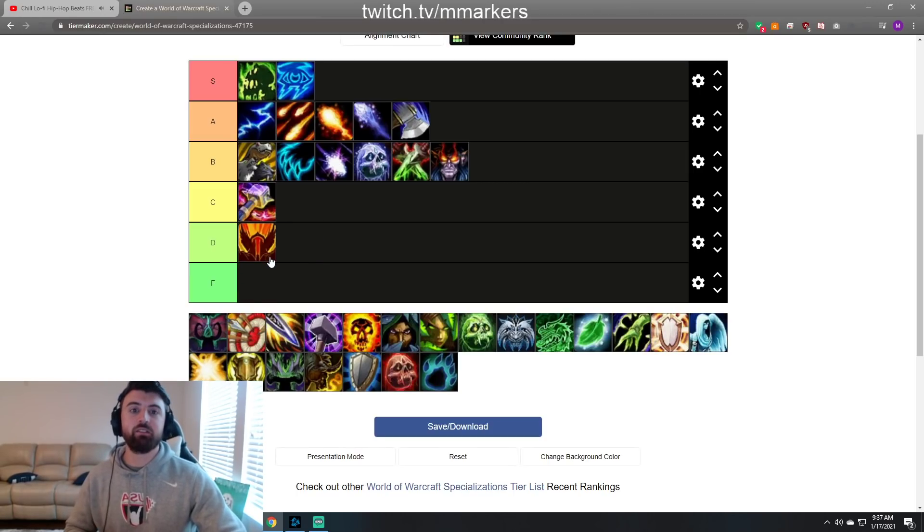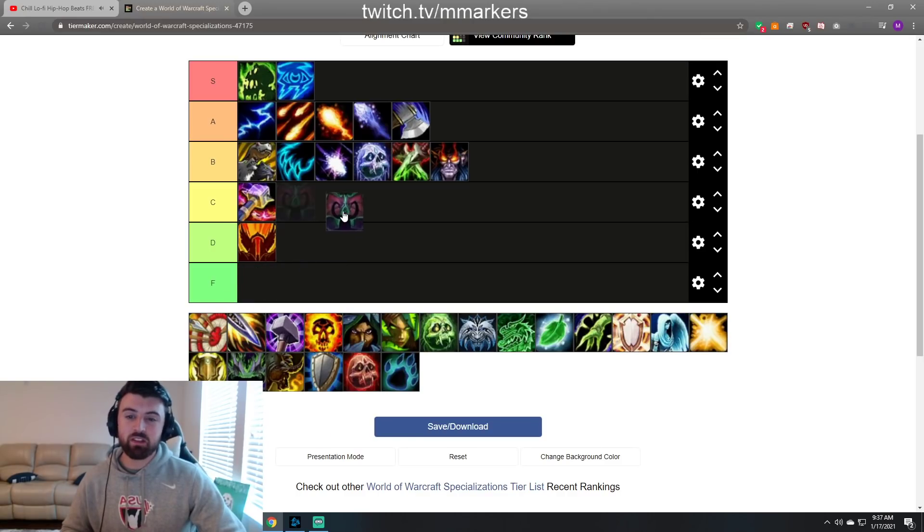Fury Warrior — I'm just gonna throw it down in D tier. I don't even know if there's a place for this class in PvP right now. It's got a lot of the things Arms has but it just does not have Sharpen or Mortal Strike — the healing reduction — and that's a huge deal. I definitely don't see it as good as Enhance so I'm keeping it at D tier.